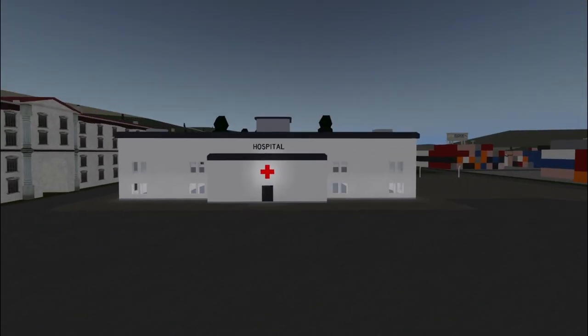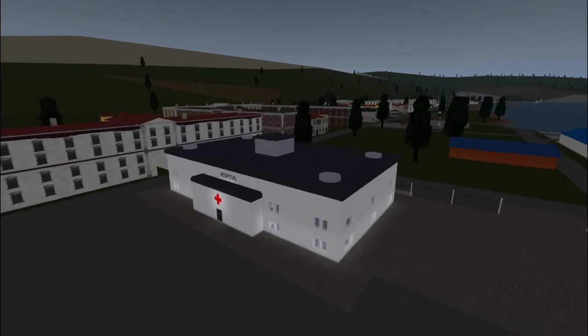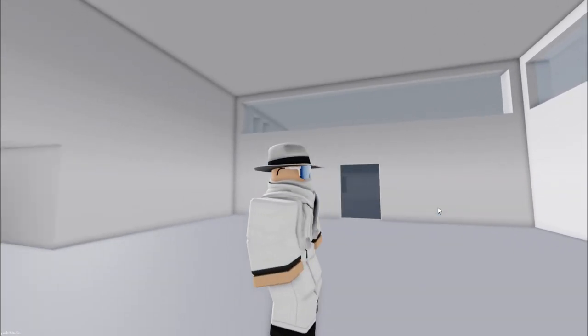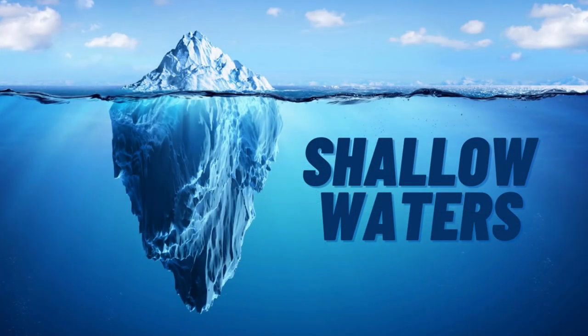Hospitals are another feature that are barely ever used in DSS 3. At a few different islands, you are able to find hospitals, and upon entering them, your health will be fully regenerated. With hospitals out of the way, we are now moving down to the shallow waters.